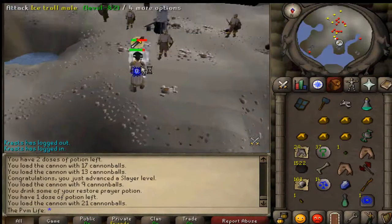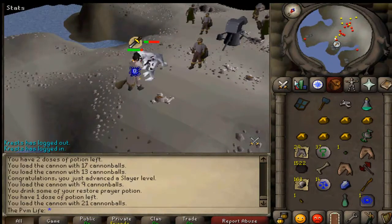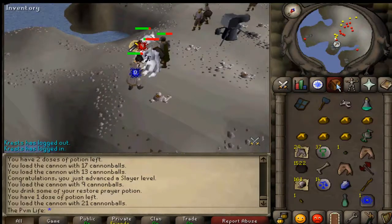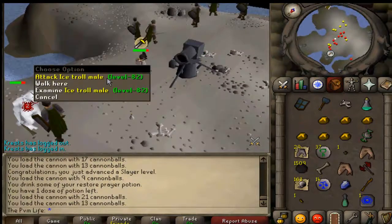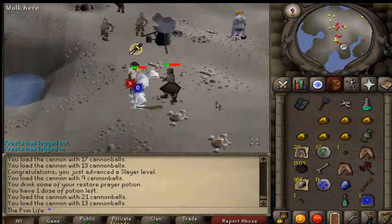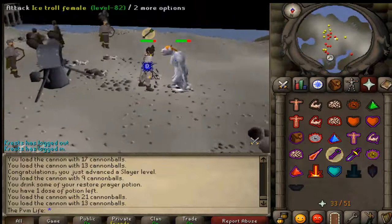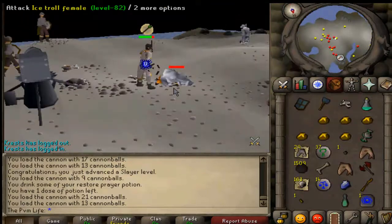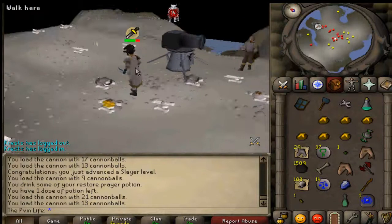Alright guys, in that last clip — I was kinda loud — but I just got 74 Slayer, as you can see. So I need one more level until I can do Gargoyles, and that's gonna be awesome to get the first Abyssal Whip drop. I remember camping them back in the day for hours trying to make money. Back then the price of a Gmace was 300k, and today the price of a Gmace is still 300k. But it's not as efficient as just training Slayer and doing other money making methods — it would still be cool to get them as a task.